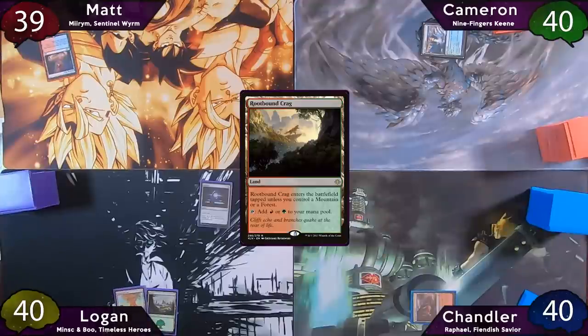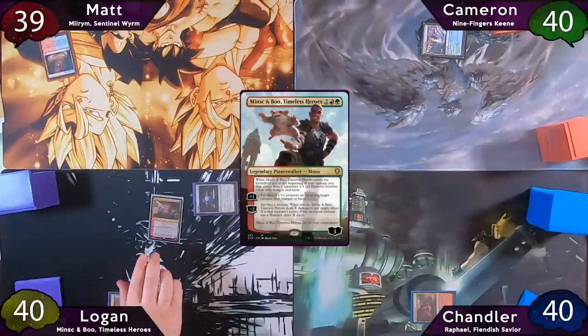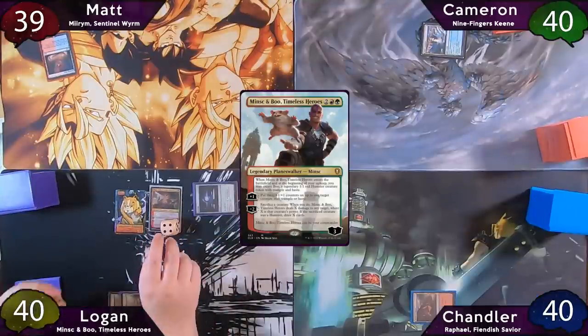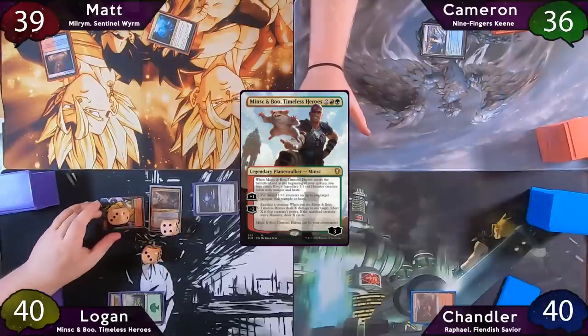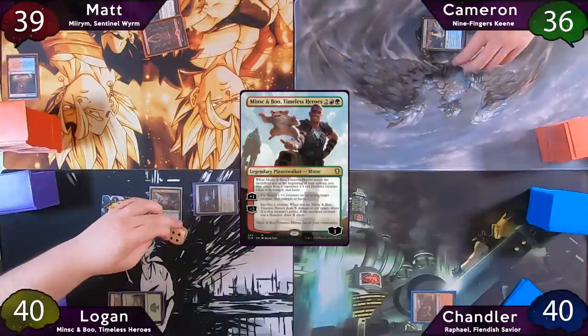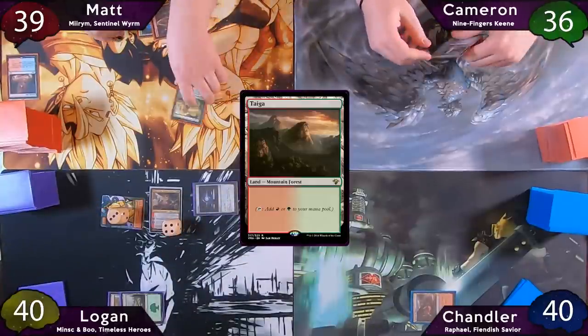Logan plays his Rootbound Crag, then taps for four to cast Minsk and Boo, Timeless Heroes. When it enters, he gets a Boo token, and upticks Minsk to put three counters on that Hamster. Logan rolls to see who he attacks, and the dice pick Cameron, so Cameron takes four damage. Matt plays a Mountain, then taps for two to cast Farseek, declaring he's going to find a Taiga, and passes to Cameron while searching.